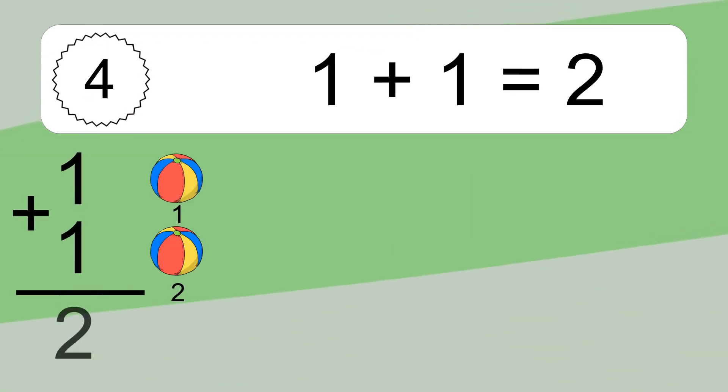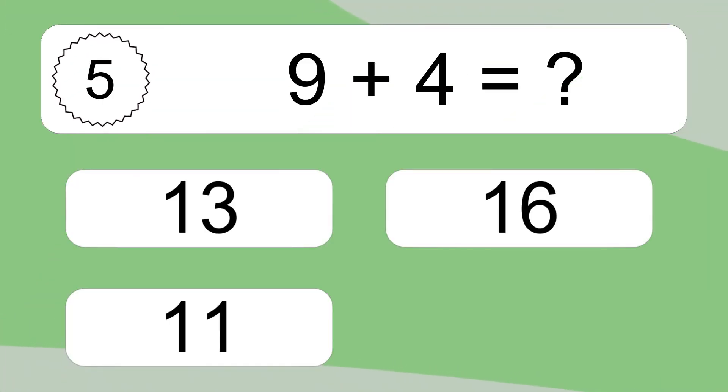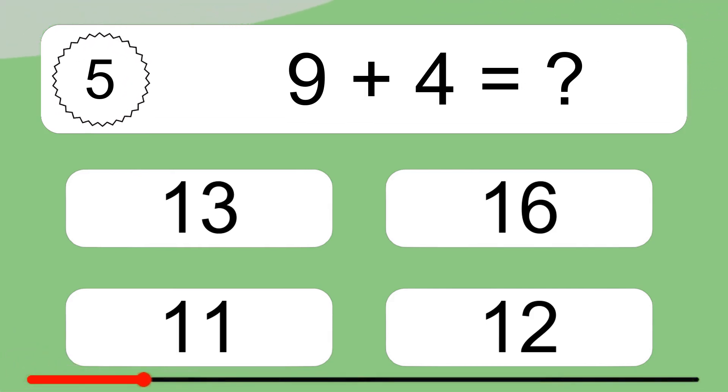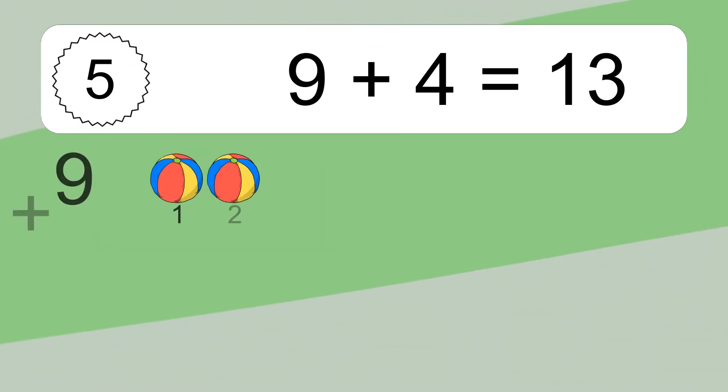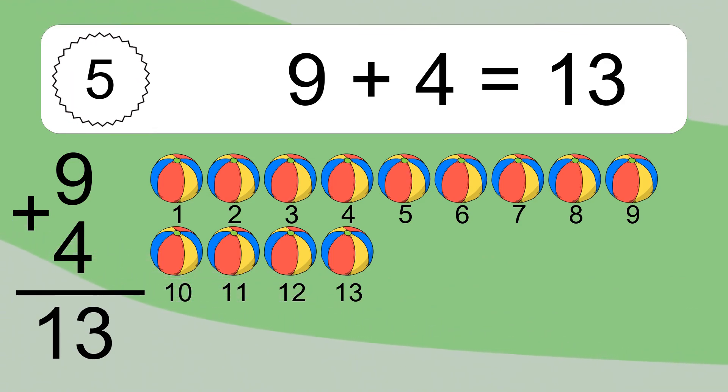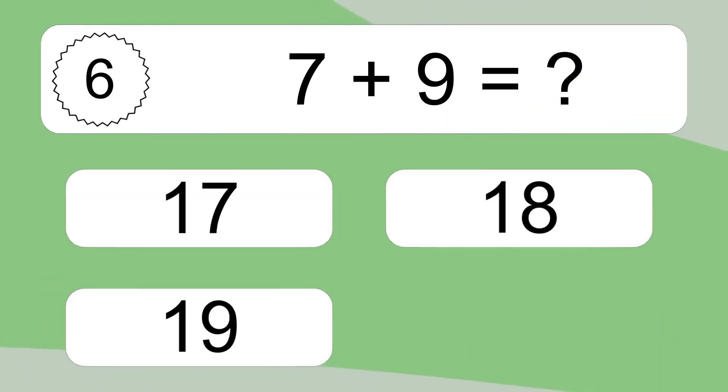One plus one equals two. Let's count it: one, two. Nine plus four equals what? Nine plus four equals thirteen. Let's count it: one, two, three, four, five, six, seven, eight, nine, ten, eleven, twelve, thirteen. Seven plus nine equals what?